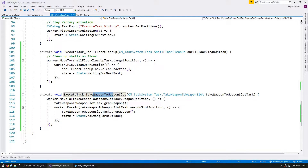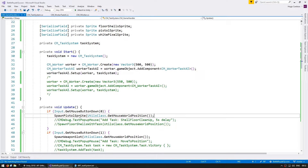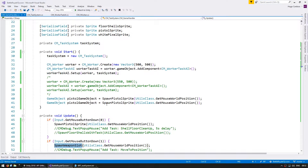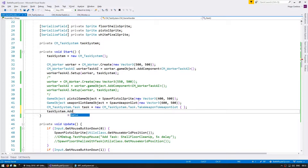So the worker is now set up. When he receives a TakeWeaponToWeaponSlot task, he moves to the weapon position, once he gets there he grabs the weapon, moves to the weapon slot position, drops the weapon and goes back to idle. So let's go in the game handler and up here, let's spawn the task. Let's spawn these two sprites so we can easily see them — a GameObject for the pistol and another one for the weapon slot game object. Instead of spawning on the mouse position, let's spawn to the left and to the right of our worker — put one at (400, 500) and this one at (600, 500). Now let's create the actual task: TaskSystem.Task task equals new CM TaskSystem.Task.TakeWeaponToWeaponSlot, and then add it to the task system with AddTask.